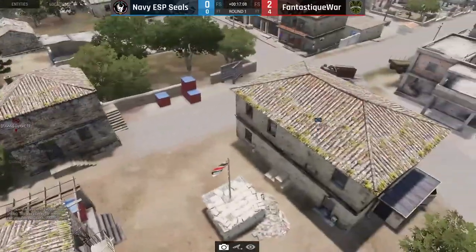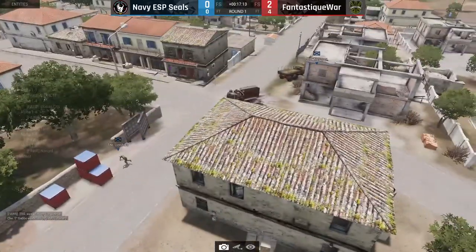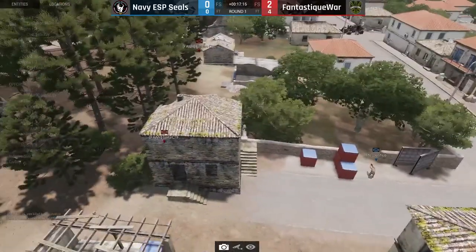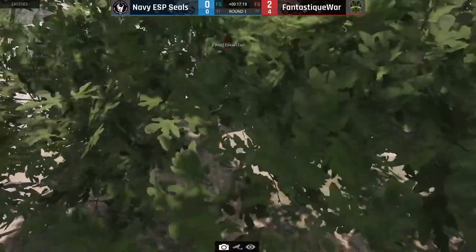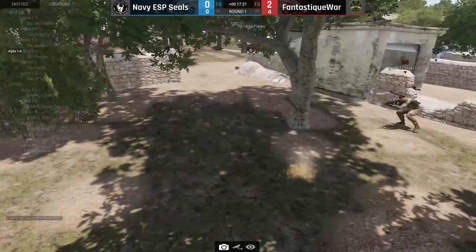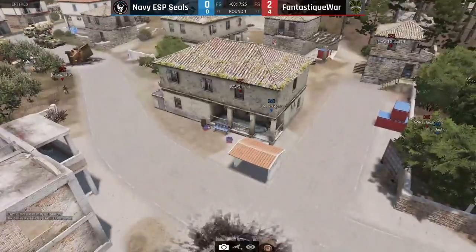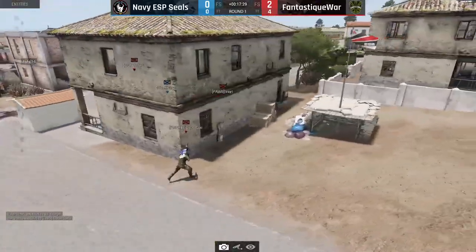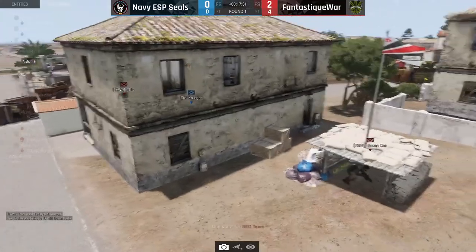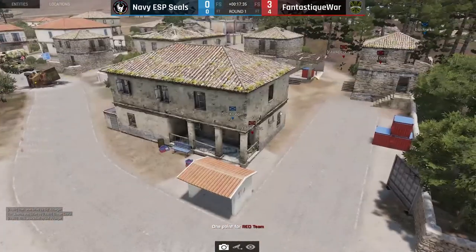Joshua is there and Gator saw him, so L1 shouldn't be running back into the flag area. Joshua — he should hear him. And he didn't! L1 died. Kruger dead — no, Kruger! Not that L1 is paying attention though, just pre-firing Kruger around the corner. But he thinks: 'Forget this, I'm making a point.' What makes two points for Fantastic War!